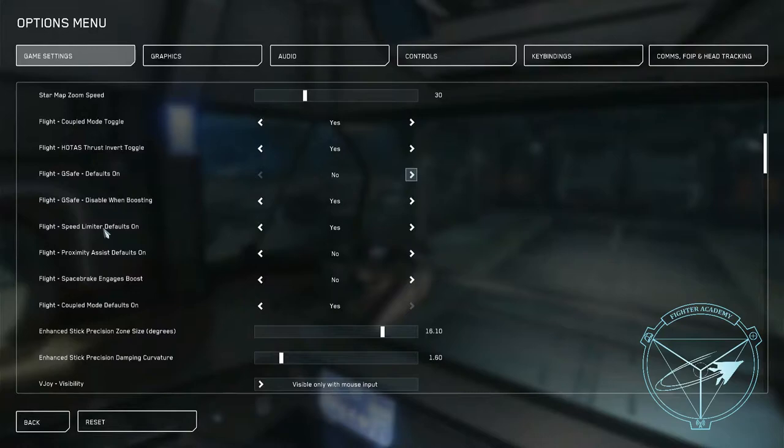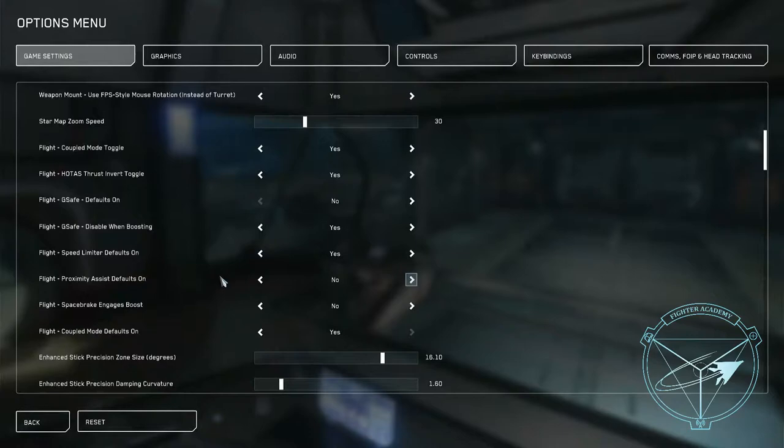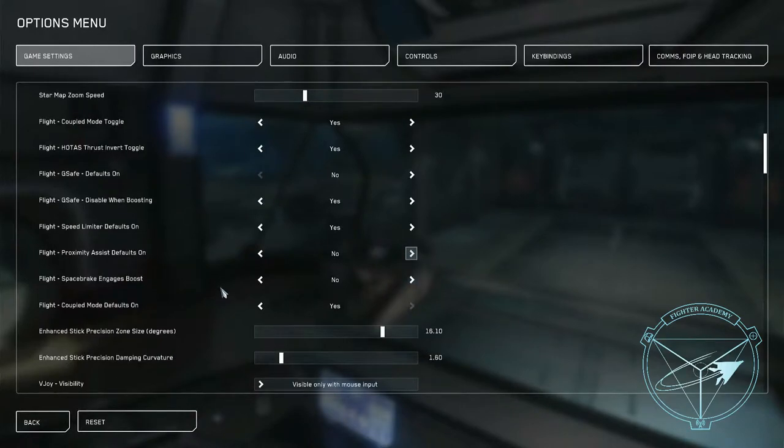Never turn your G-safe on. You're going to have to work on making your pilot not pass out, but with G-safe on you are crippling your ship because you can't push it as far as you would be able to with G-safe off. Additionally, flight space brake rather than engages boost — make sure this is off as well. Having that on will burn through your boost way quicker than otherwise.